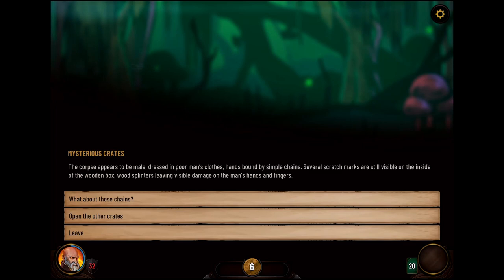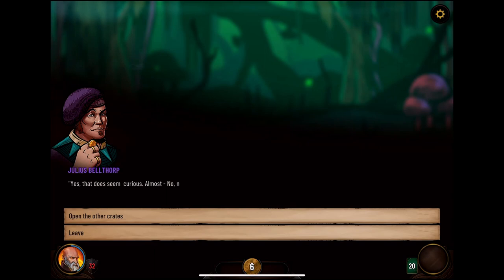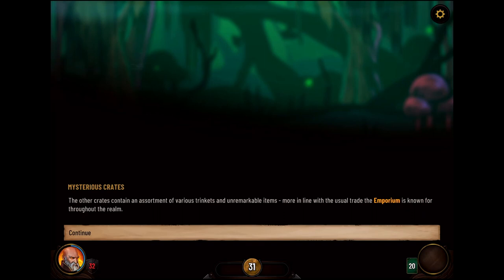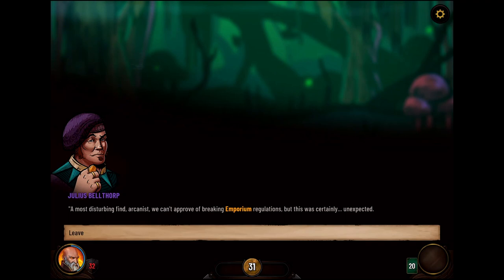Let's talk about these chains. Yes, that does seem curious. No, we won't have it — it was probably some unfortunate mix-up as our report will no doubt uncover. Best not to dwell — open the other crates. The other crates contain an assortment of various trinkets and unremarkable items, more in line with the usual Emporium trade. Our most disturbing find, Arcanist — we can't approve of breaking Emporium regulations, but this was certainly unexpected. I feel like we didn't get to investigate that enough.